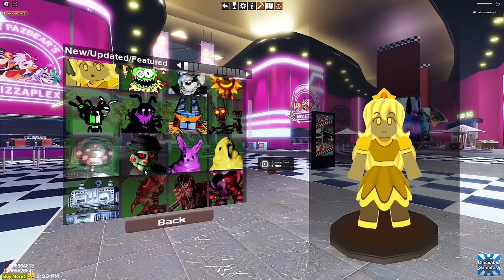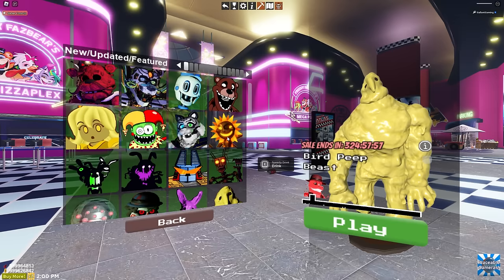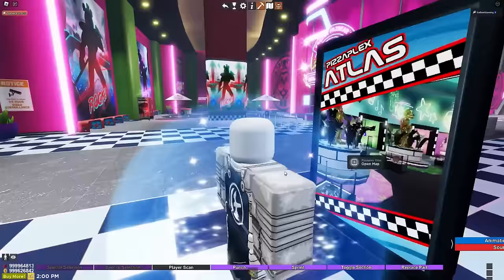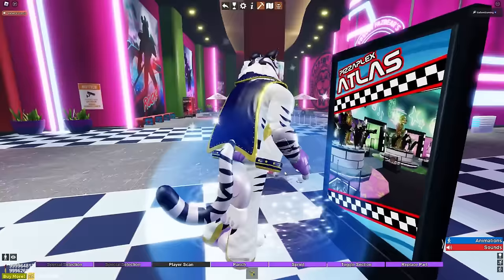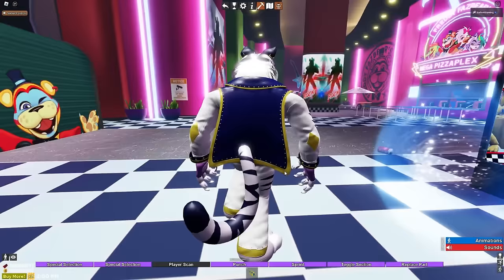It looks like there were updates to a lot of different animatronics. Tiger Rock was updated, the Pizza Jester is updated, and the Princess Quest enemies were updated as well. So let's check out Tiger Rock really quick. He is one of my favorites, even though I still haven't read his book.